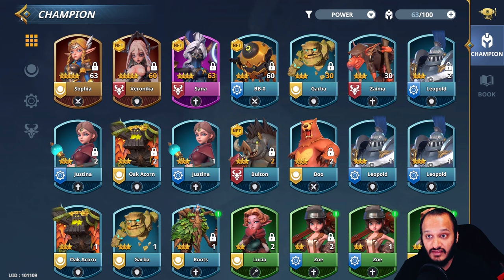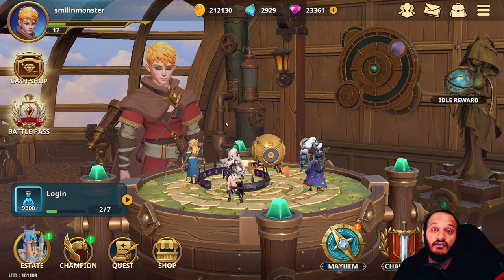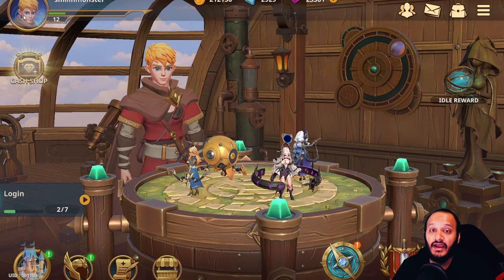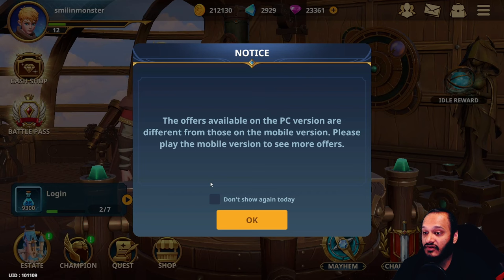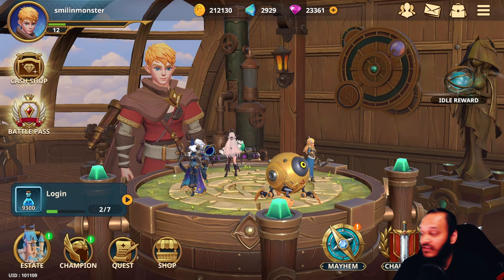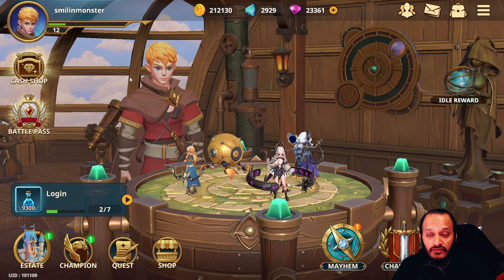A lot of people have been asking where to find and how to buy the battle pass. The battle pass is here — the top row is the default free one, and if you've purchased the battle pass in the cash shop, you unlock the bottom row. To buy it on desktop, click cash shop — but note that the offers on PC are different from those on mobile. When you click it, it takes you to the Gala Games website which only has gem bundles. You need to use an Apple or Android phone to access more offers.